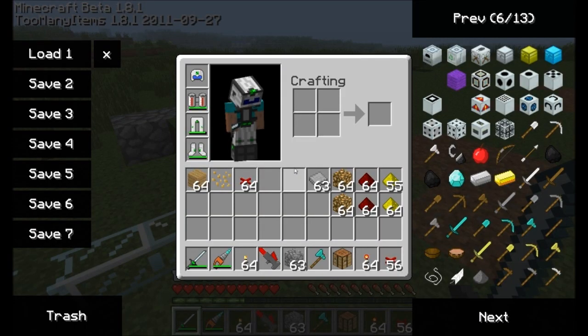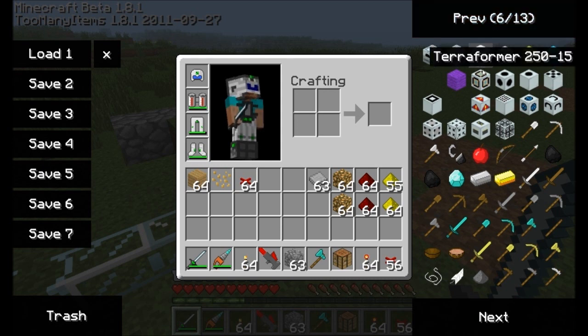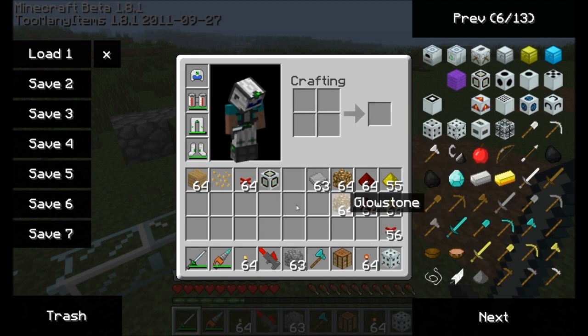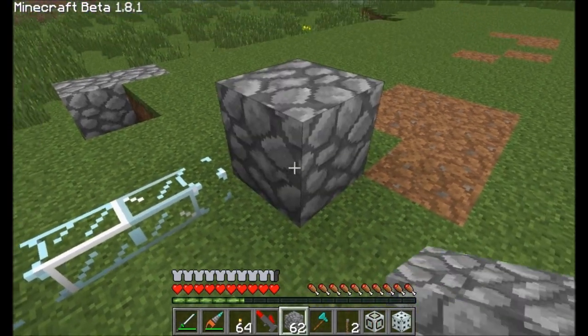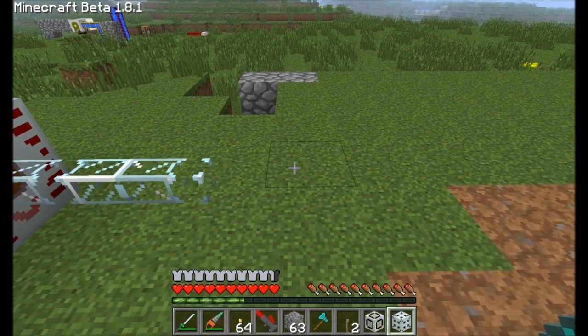The first two items you're going to have to craft — and again you can find the recipes on the forum post — are the Forcefield Generator Core and the Forcefield Generator Core EU injector. This is your Forcefield Generator Core and this is your Forcefield Generator Core energy unit injector. These two items are going to come together to pretty much drain energy from an MFSU and transmit it over to your Forcefield Generators. I'm also going to grab some levers because I'll need to activate this with a redstone signal.